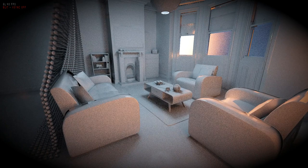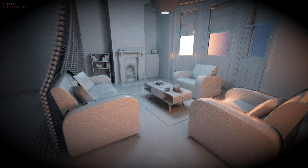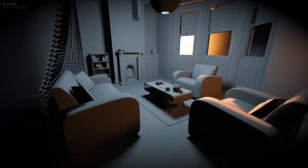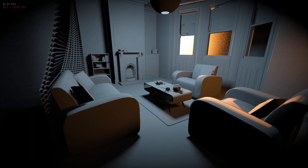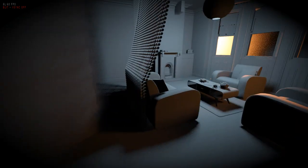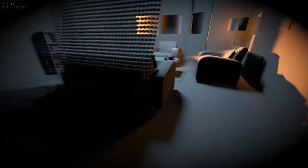So first thing is global illumination. If I turn off global illumination and the reflection ray, you can see it looks kind of different, surprisingly enough. Now I do get a better frame rate — I'm able to do about three direct lights and without much difficulty hit 60 FPS, which is nice.